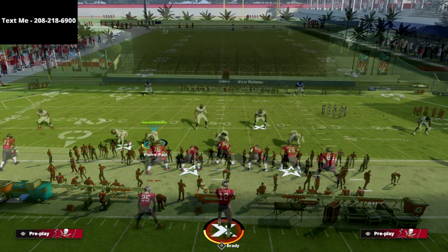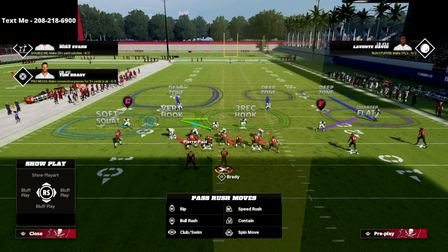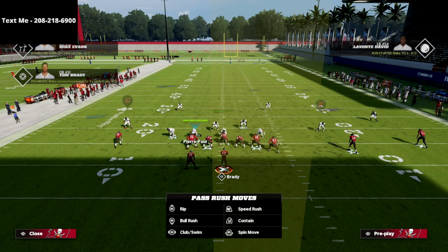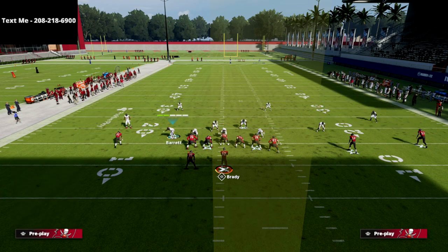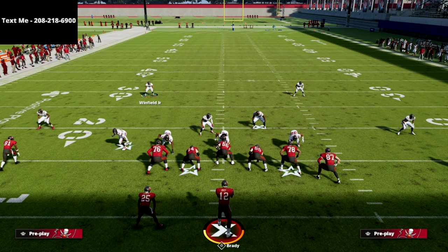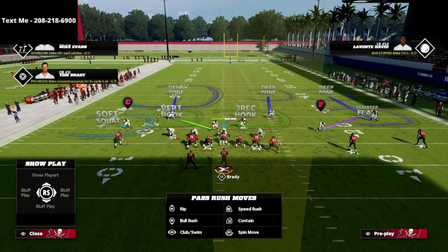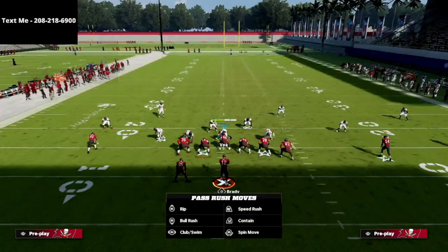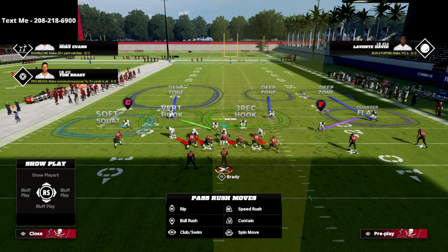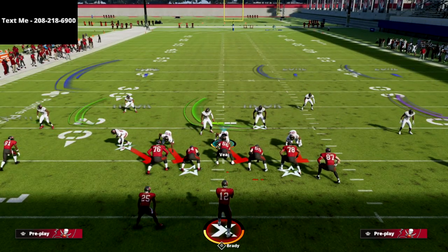We're coming out on LB Cross three show two, and what I like to do is audible over to this cover six. Specifically against U Trips, I like to bring both safeties kind of down in the box. The reason I like to do that is because if there's any kind of tight end streak or any kind of motion over glitch, this is going to help a lot.